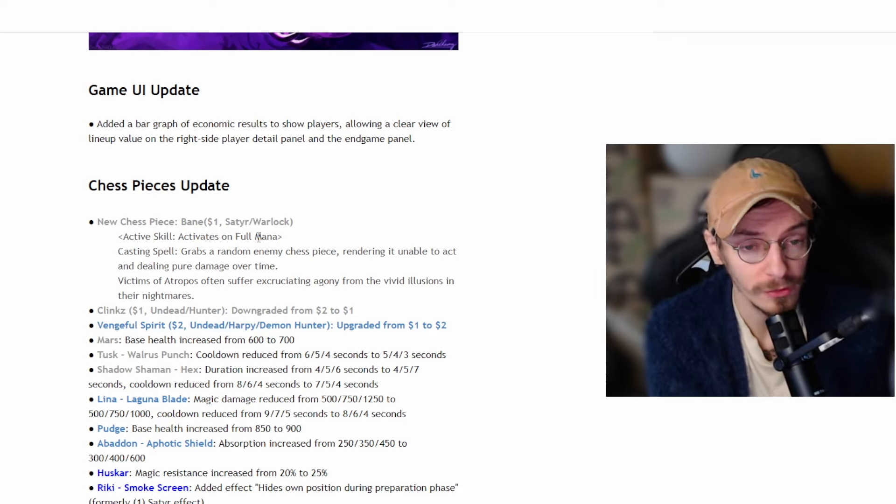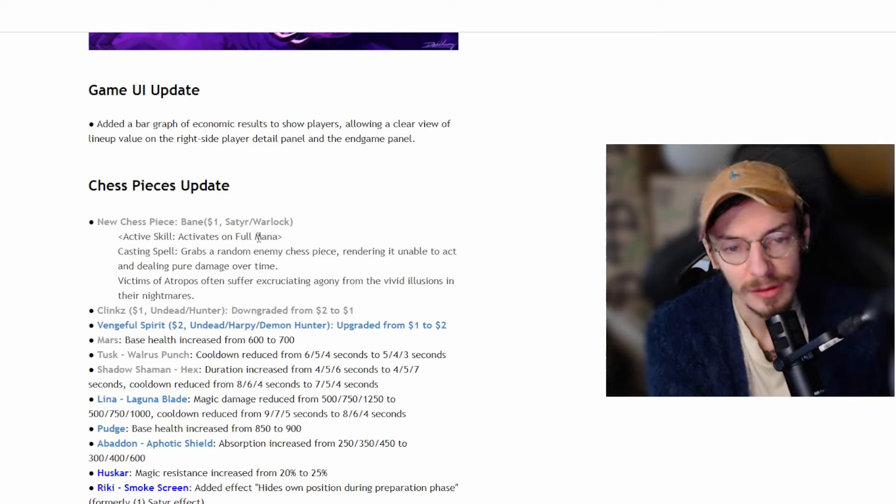Shadow Shaman's hex duration went from 4/5/6 to 4/5/7 seconds, and cooldown was reduced slightly on the first two levels from 8 to 6 to 5. Shadow Shaman is not seeing play right now, but maybe we'll see builds where he's included a bit more. I do play him in Lunar Trolls and it's good, but maybe there's something else you could do with him — like some weird Guard build.